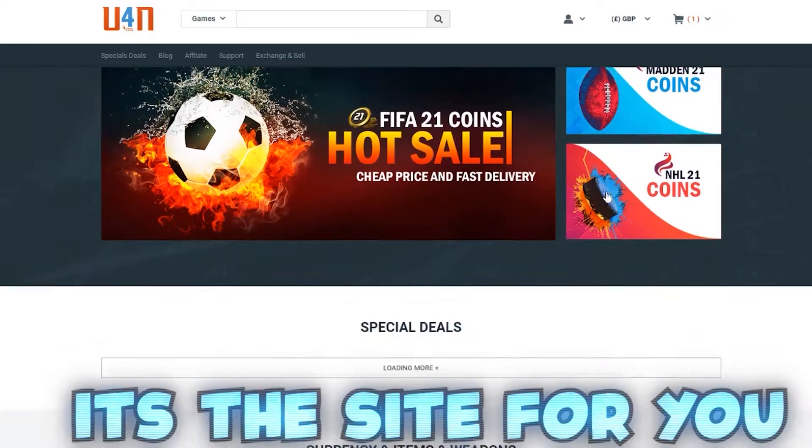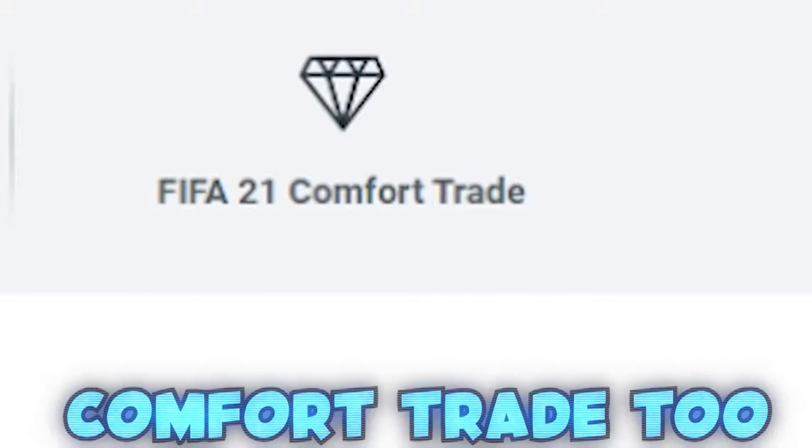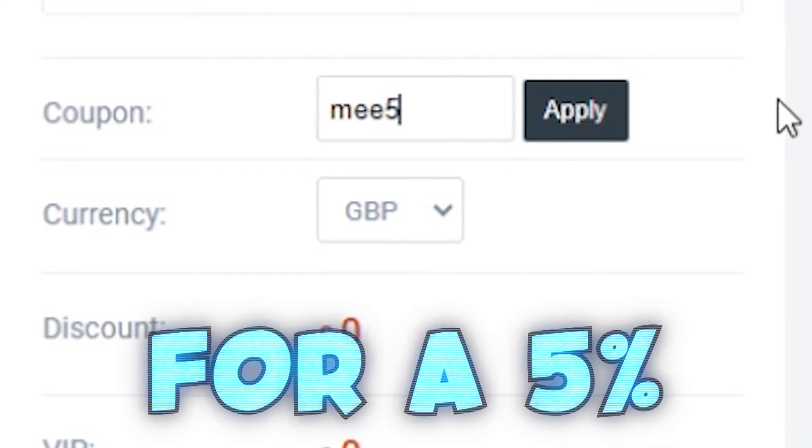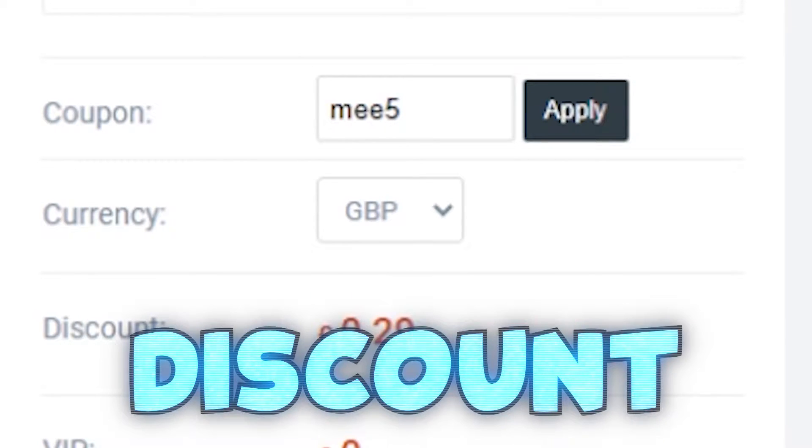U4N is the site for you. You can get cheap FIFA coins there. Come for trade too. Use code ME5 for a 5% discount.